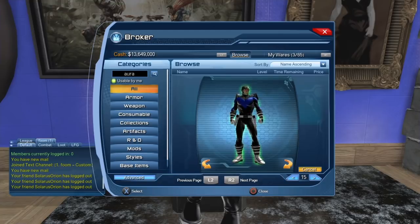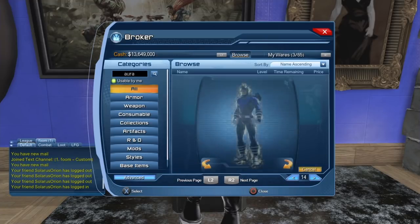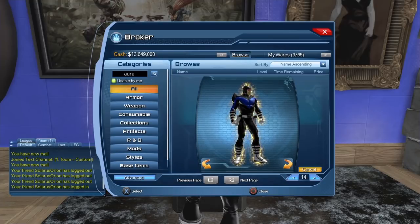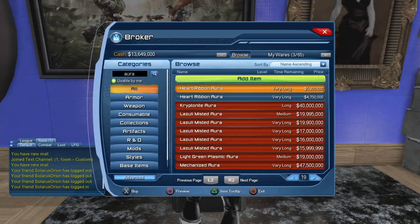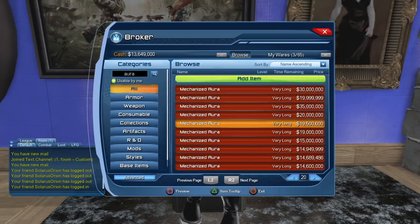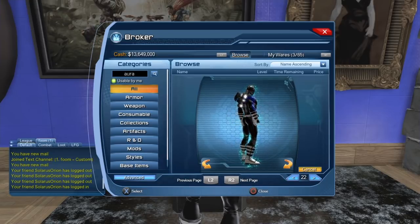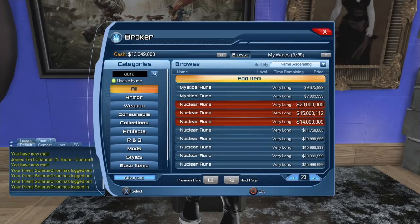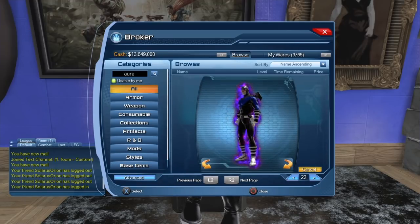We have the glowing aura for about four million — this is the green lantern version. We're going to see the sinister aura in a bit, which will be the yellow lantern version. This could also work for an evil yellow lantern. Here we have the mechanized aura, which I think is based on the gadget power. The mystical aura — I'm personally not too crazy about it.